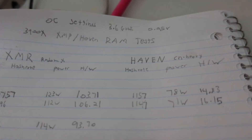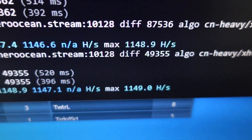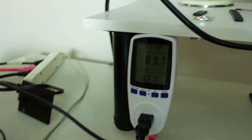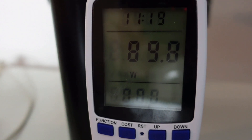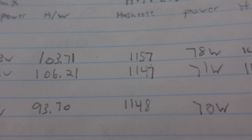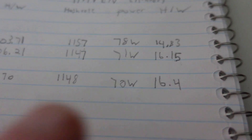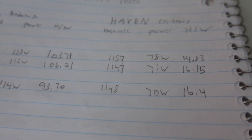Our single stick of CL16 on CN Heavy is pulling 1,148 hashes. Power consumption is about 90 watts total, so 70 watts CPU. One stick of CL16 with XMP off is our best result yet on Haven — 1,148 hashes at 70 watts is 16.4 hashes per watt on CN Heavy. That's quite interesting.